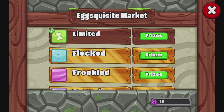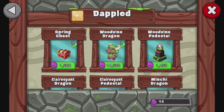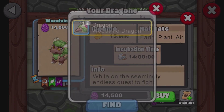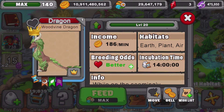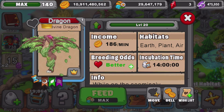So if you guys don't know, I was only missing five dragons in Dragon Veil — luckily I'm only missing four now since I got Wood Vine. I did a video on Wood Vine earlier today but the audio got messed up, so I have to re-record it with you guys right now. We'll go through the whole process of Wood Vine again. So let's go find Wood Vine — here we go. Wood Vine is over here. At level 20 it produces 186 gold a minute with a 14-hour breeding time, and that's of course at level 20, which is awesome.